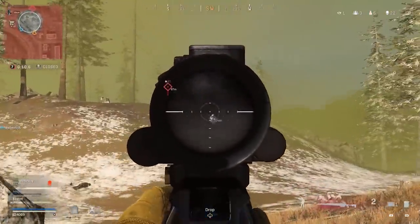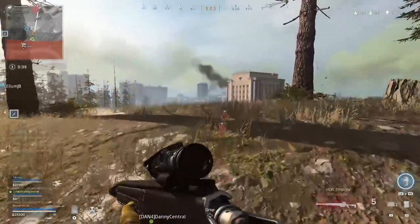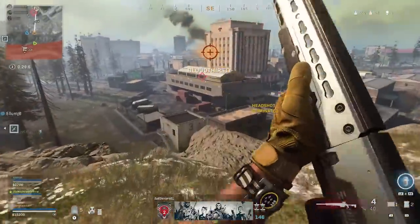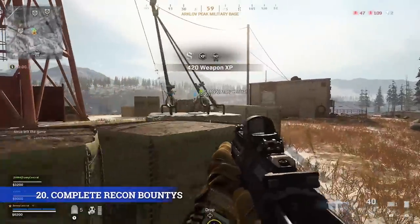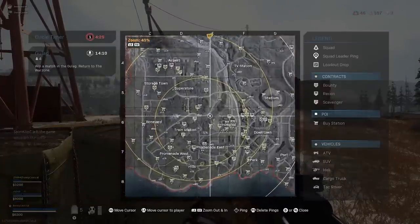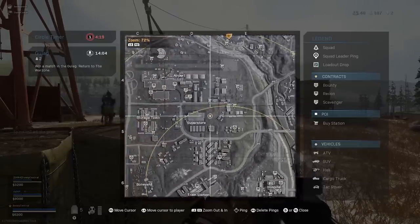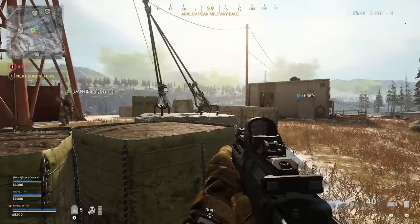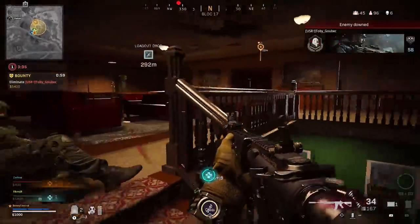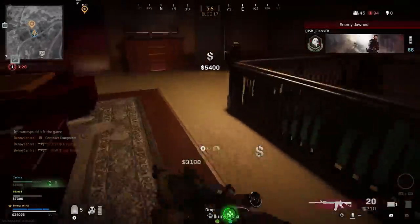Recon contracts are going to be a little bit more dangerous in the future, but they're also one of the most useful to complete. Completing a recon bounty will give you a sneak peek at the next ring and it also stacks, so if you complete enough recon bounties early in the game, you can know exactly where the game is going to end up and go set a ton of traps or get the best possible position. You won't get the most kills with this method, but you'll be far more likely to win the match.